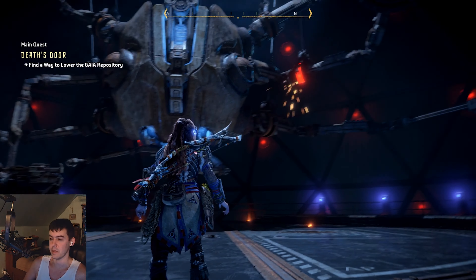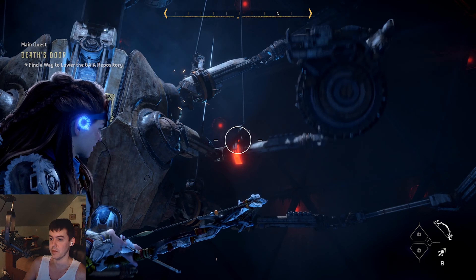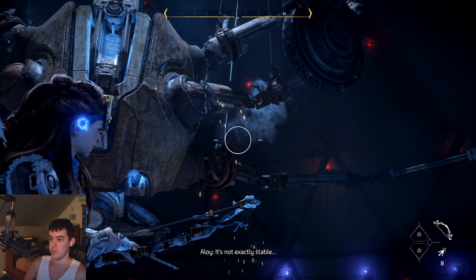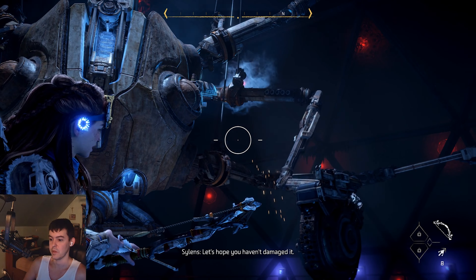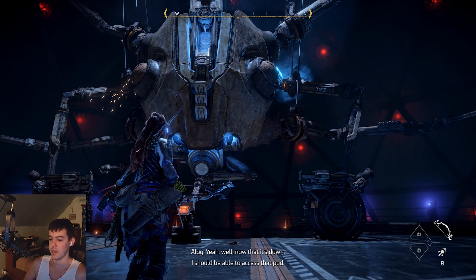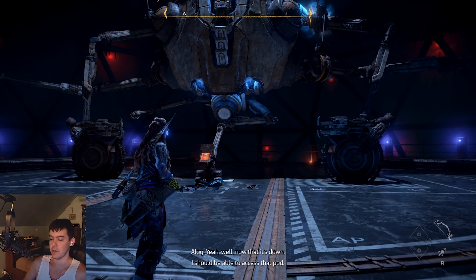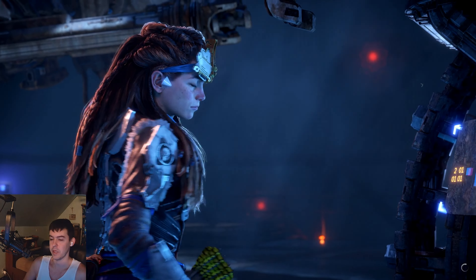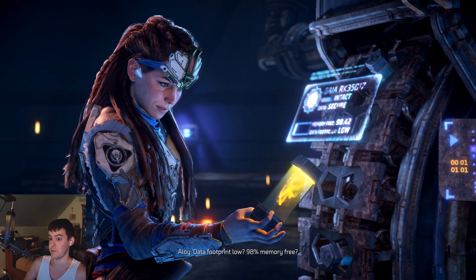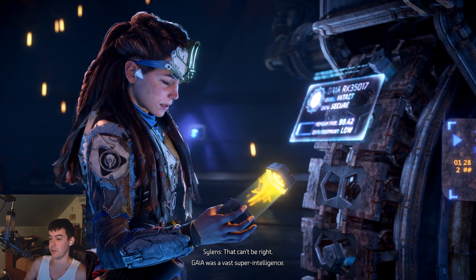Those circular ones are loaded with Hades backups. It's like an isosceles triangle. I'm gonna knock down this arm. Let's hope you have damaged it. Now that it's down, I should be able to access that pod. This is on PS5 — compared to PS4, Horizon Forbidden West looks way better on PC.